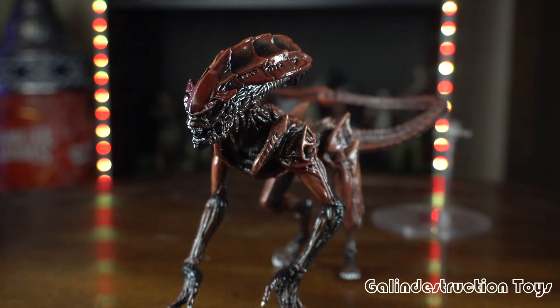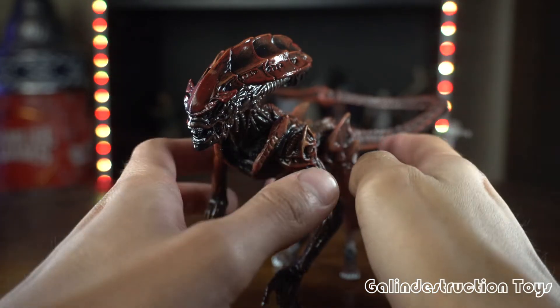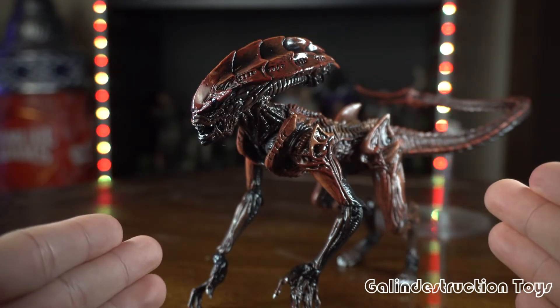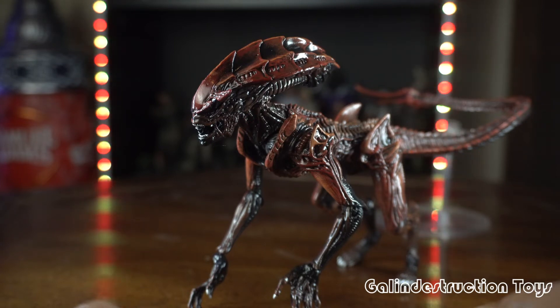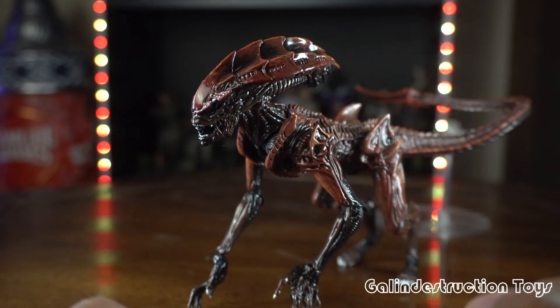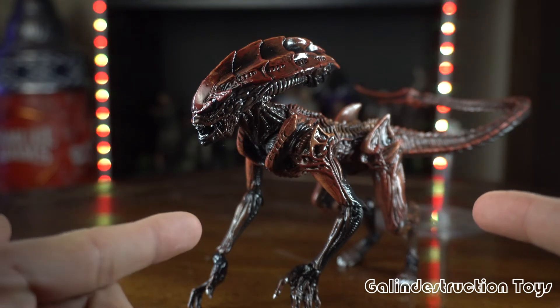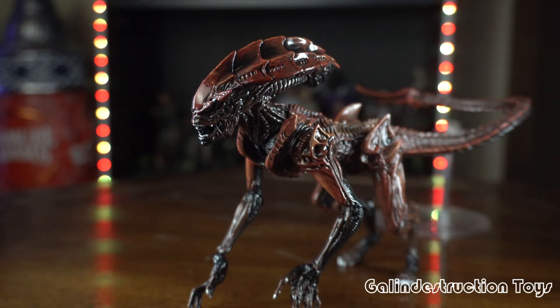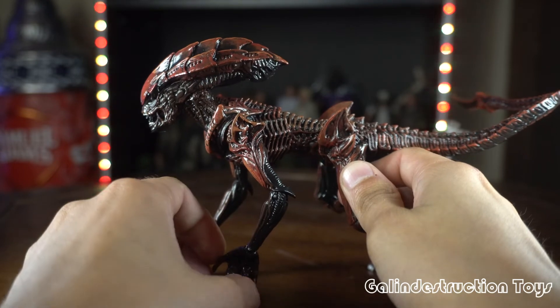We have to talk about some of the negatives. While this is a nice looking figure done well in paint apps, articulation, and sculpt, the biggest issue is this is all that's in the packaging. You do not get an egg, no facehugger, nothing. That is a downfall, especially given that NECA figures are now running about $35 to $39 depending on where you get them. Some people probably won't see a big draw, especially if they already have some Xenomorphs. For me, I'm a big collector and I want to bring reviews, so I had to have it.